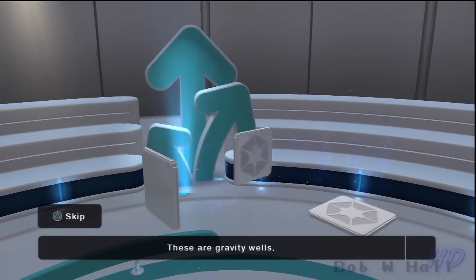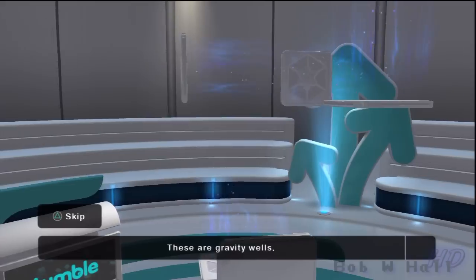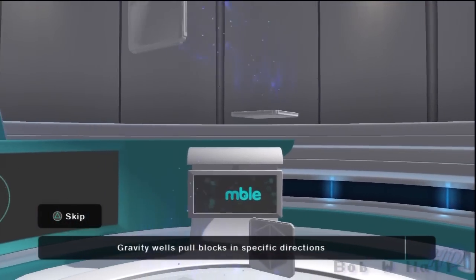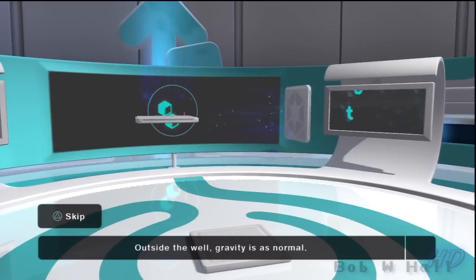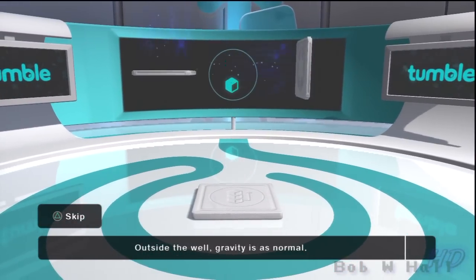While the research team were creating the anti-gravity chamber, they made a startling discovery. These are gravity wells. See how the gravity is pulling in one direction. If you place a block inside the well, it will then be pulled in that direction. Once you have built your way out of the well's grasp, normal gravity is resumed.